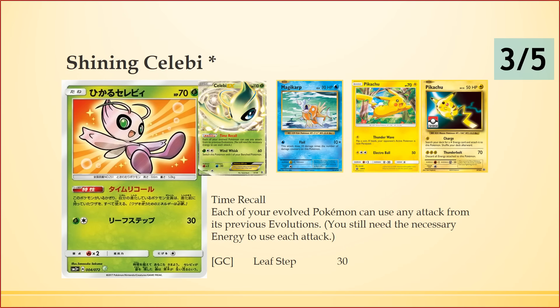Next we have Shining Celebi — a promo card not in the official set, so we have a Japanese scan. It has the exact same ability as Celebi EX: each of your evolved Pokemon can use any attacks from its previous evolutions. This is a fantastic ability in the right decks. The only three things we could find straight off the bat were Magikarp and two Pikachus.